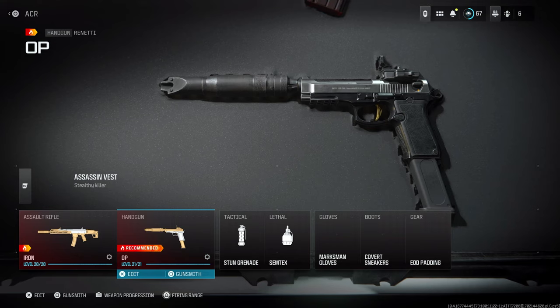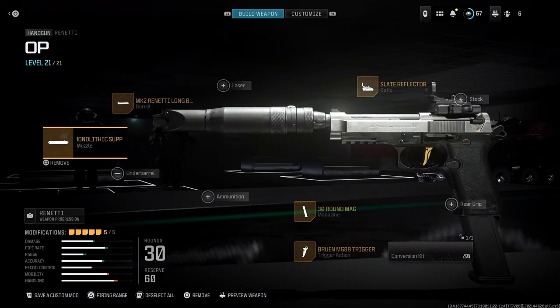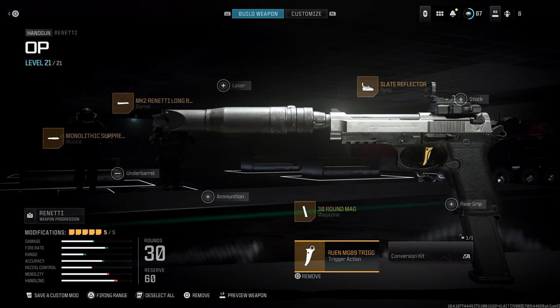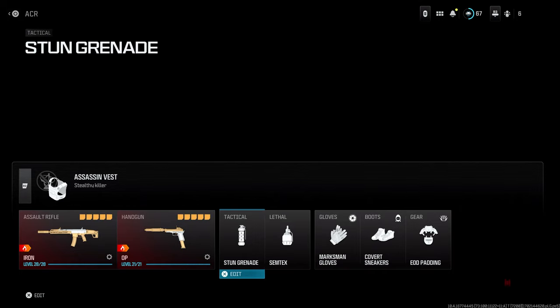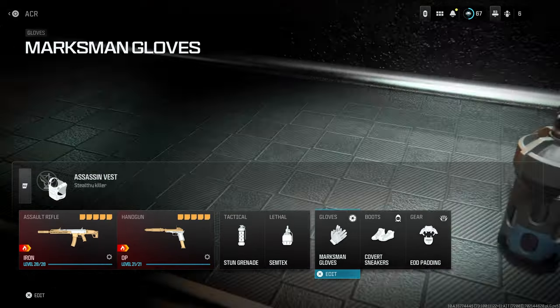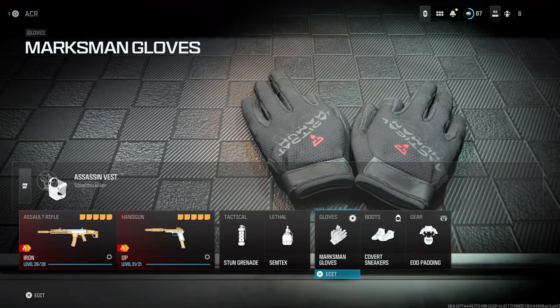When it comes to my secondary, I always run the Renetti — one of my favorite secondaries in the game. I'm running the Monolithic Suppressor, the MK2 Long Barrel, the Slate Reflector, the 30-round mag, and the Bruin MG89 trigger. When it comes to tactical and lethal, those are personal preference. I use the stun grenade and Semtex, then the Marksman Gloves, Covert Sneakers, and EOD Padding.